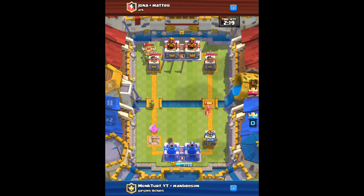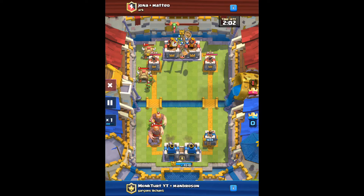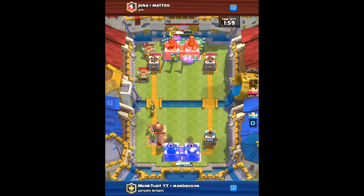Basically we just don't put anything down because we have to wait for them to use something that costs a lot. Once they put down the giant — yeah, they put down the giant — and then we just send tons and tons of goblin barrels. If you pause you can see — let's go half speed — look at all of the goblins.